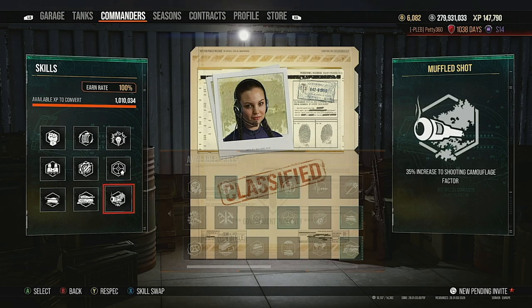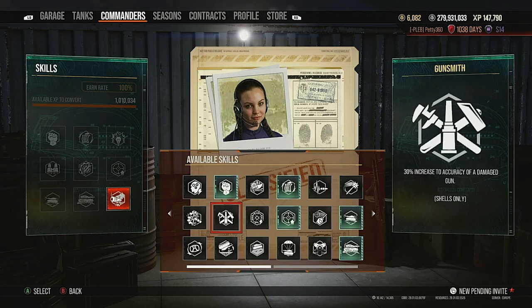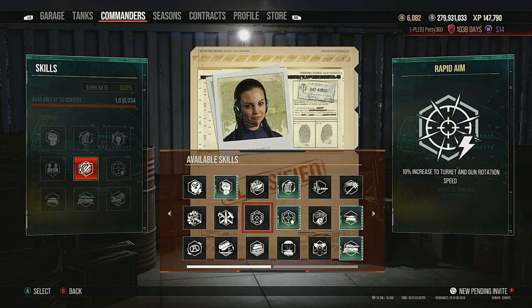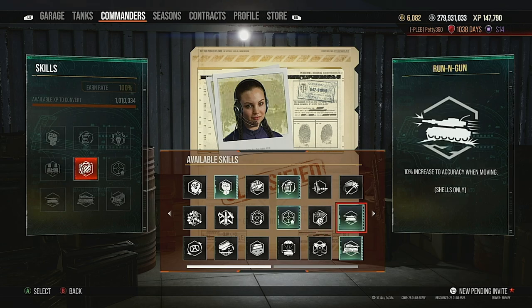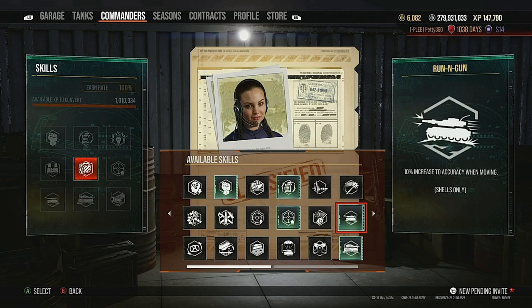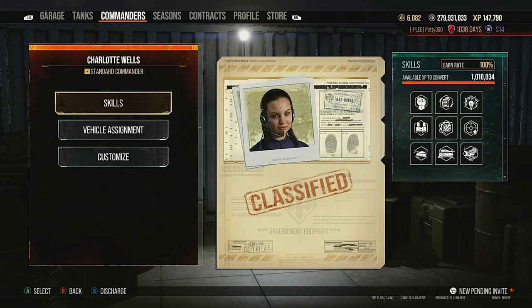If you're not happy with the turret not keeping up with the tracks, you can swap out Muffled Shot and put on Rapid Aim. Or you could drop Track Mechanic and put on Rapid Aim or Snapshot to help with gun handling while on the move. You could also put Firefighting on due to the high fire chance — there's a lot of options. Those are just the skills I run.